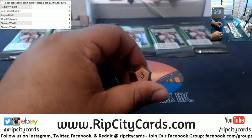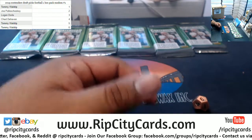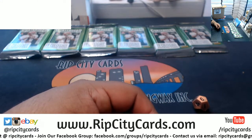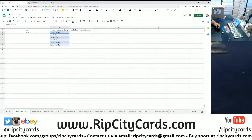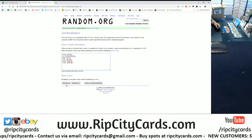Roll the die — we got the number three. I'm superstitious about that so I'm gonna double that three and go six times. I'm a weirdo, in case you didn't know. Let's go over to the randomizer. We're gonna random the names, then random the numbers, and see who gets what pack.